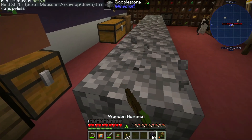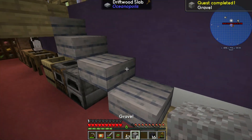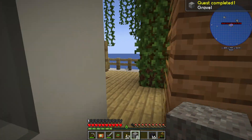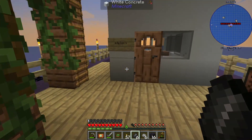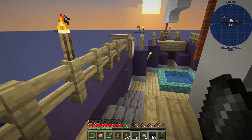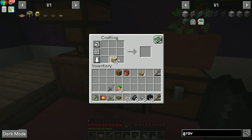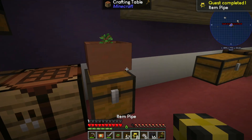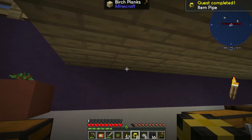I kind of need to do this quite a bit but we first need at least six flint. That's lovely because what we can do with that is actually fabulous — we can make an item pipe, and that's pretty cool.